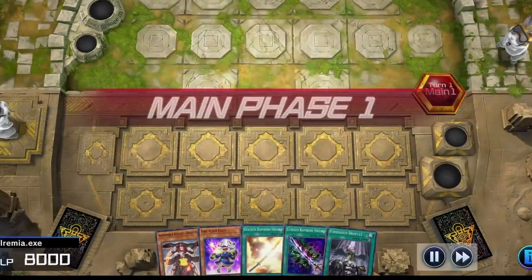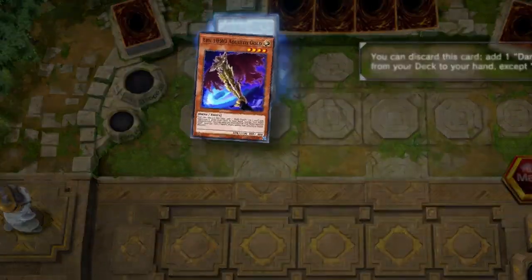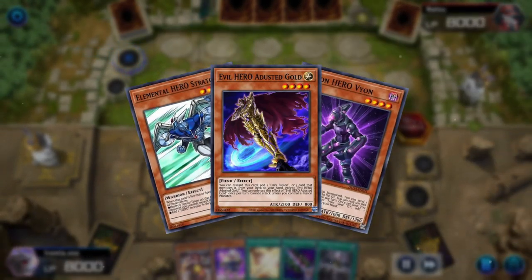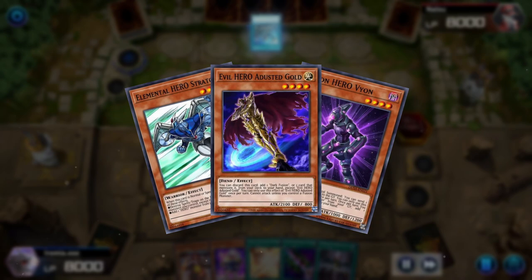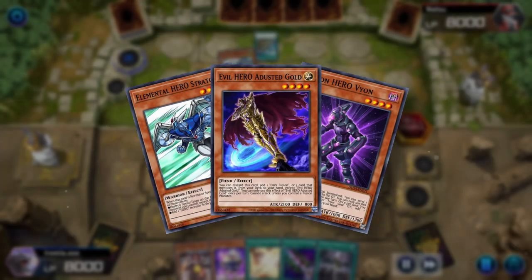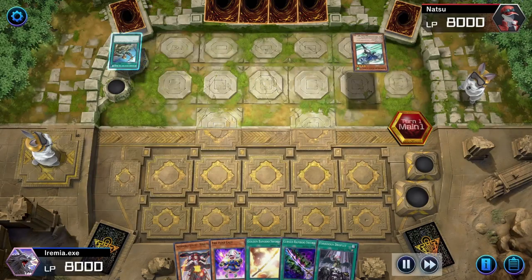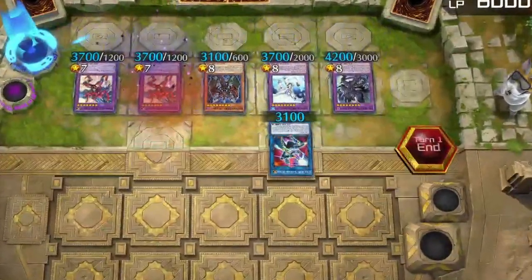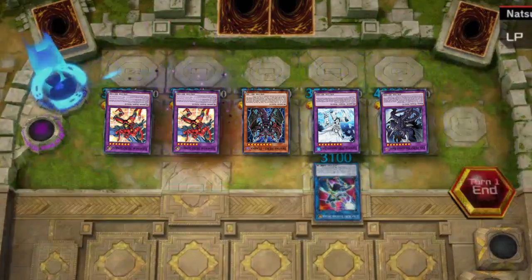We're going second with a pretty decent warrior hand and our opponent is playing Heroes! I'm a big fan of Heroes, but they can take some pretty long turns with all the searching and summoning they do. You guys don't need me to narrate all that, so let's just skip ahead to see how in trouble we are. It seems like they really popped off. This Link monster doesn't do much, but the rest is another story.